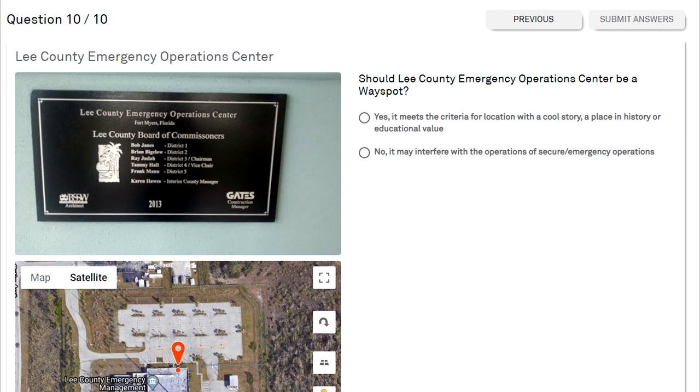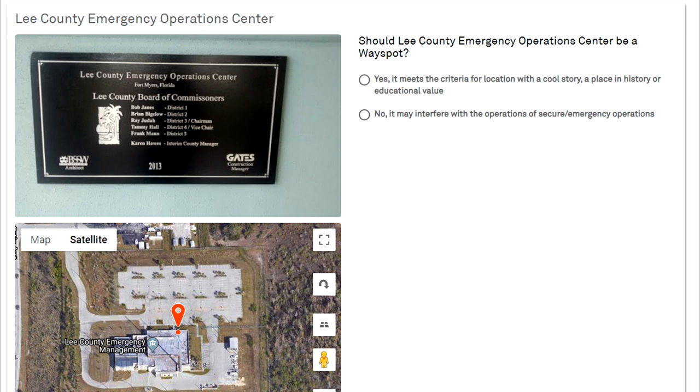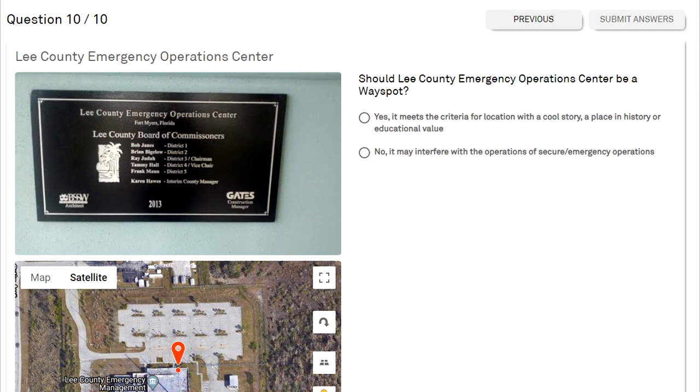The final question asks: should 'Lee County Emergency Operations Center' be a wayspot? The options are yes, it has a cool story or educational value, or no, it may interfere with the operations of a secure emergency facility. Street view confirms it's not in a good location, and the name itself tells you it's an emergency operations center. The answer is no — same principle as the fire stations.